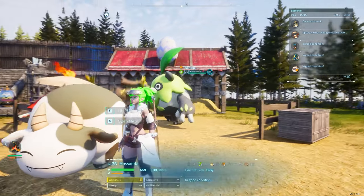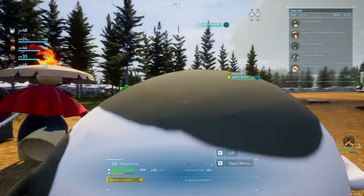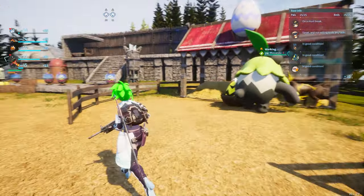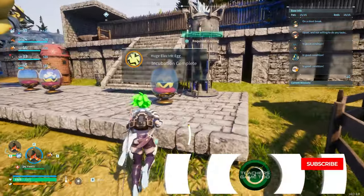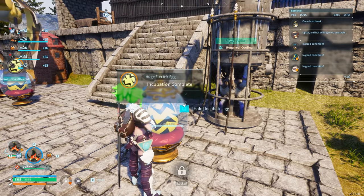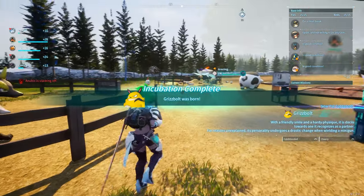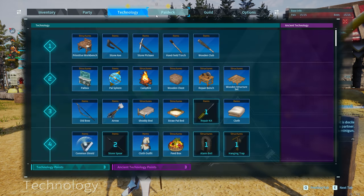Hey guys, what's up, it's Teach here coming at you again with another video on Palworld. Other than the fact that my pals are crowding around me right now in crazy numbers, I'm going to show you how to get a hold of a Grisbolt insanely easy and quickly inside of Palworld — probably one of the most powerful creatures in the game. You can see the Grisbolt was just born, and this is how you use the breeding method to get a hold of one.